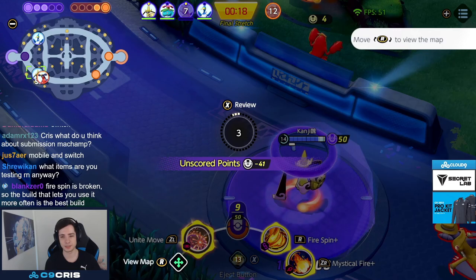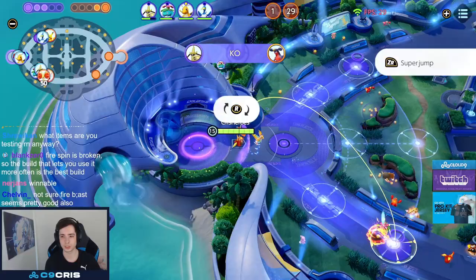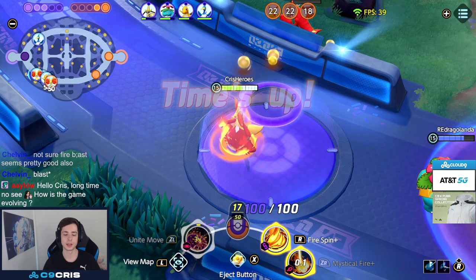After respawning I have my Unite move back up — it's very good for defense. If they try to capture a goal, my Unite move continuously interrupts scoring since it does damage every half second. It buys so much time just having enemies take damage while walking onto your goal.